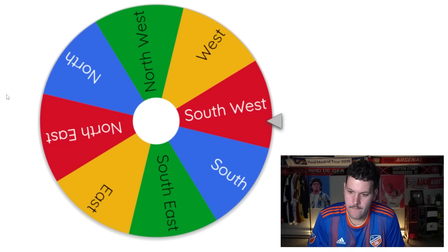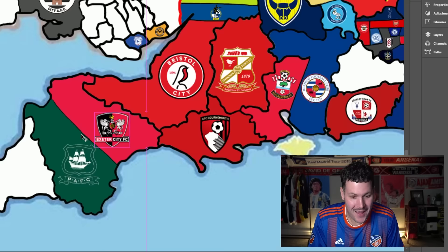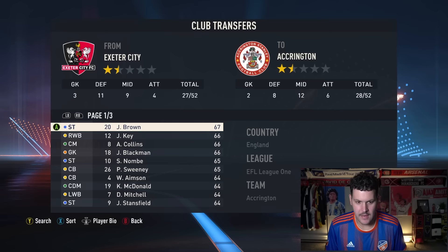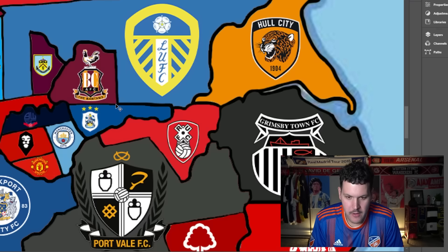Bristol City come up again heading southwest toward Exeter. They win 2-1 and claim more territory. Exeter's striker Brown heads to Bristol regardless of quality.